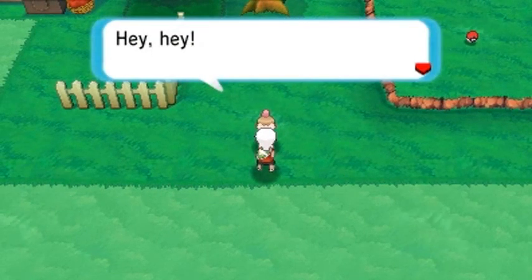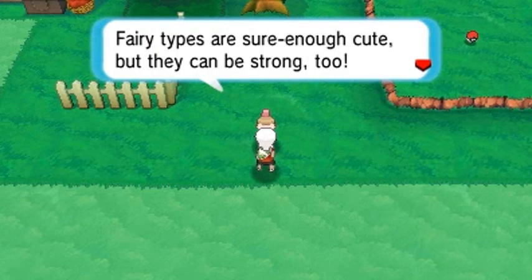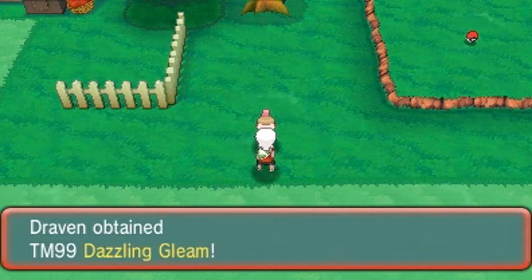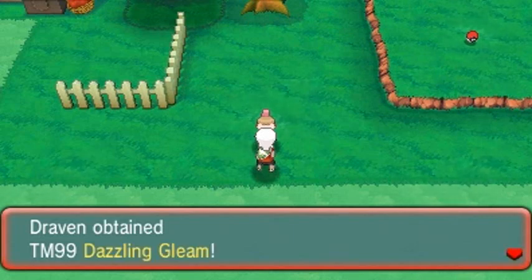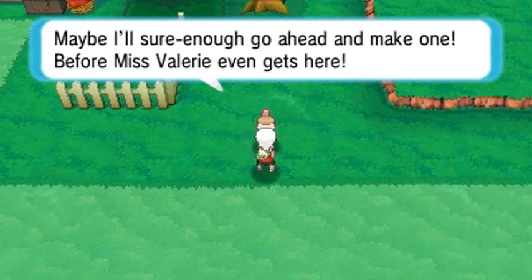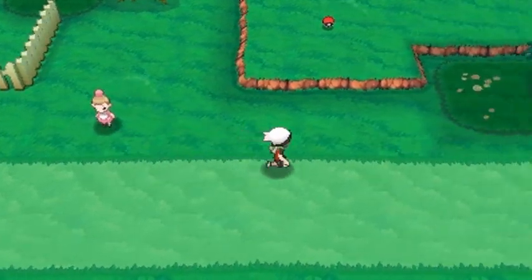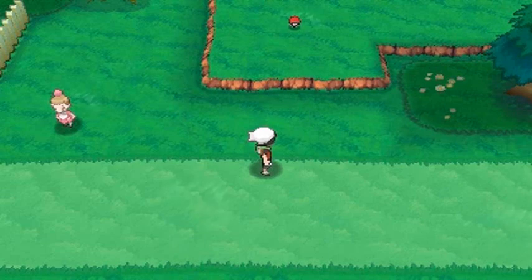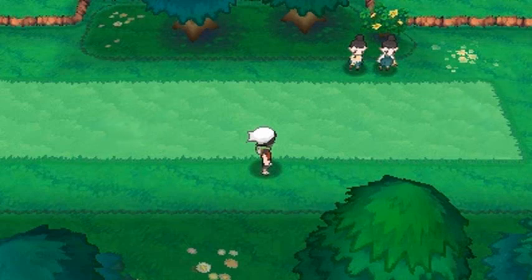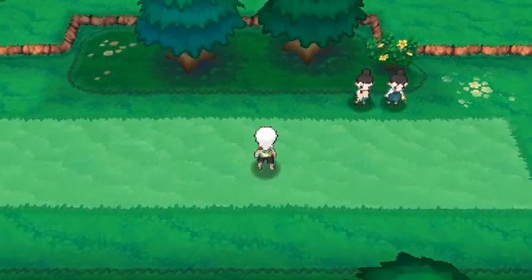She doesn't want to battle. Fairy types are cute but they can be strong too. We get ourselves TM99 Dazzling Gleam — probably the most powerful Fairy type move. There's no Fairy type Gym in Hoenn. That's Miss Valerie, the Gym Leader from Kalos. Wait — I just realized I forgot Gaia! Well, let's go ahead and start battling some more trainers.